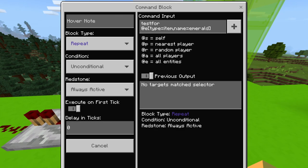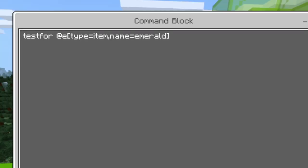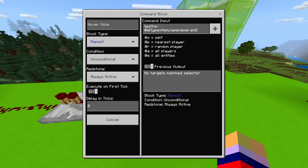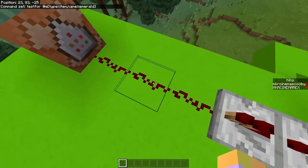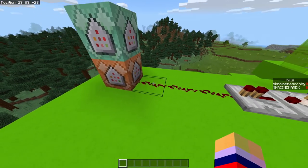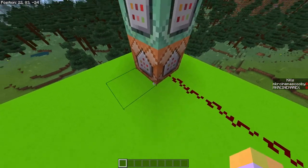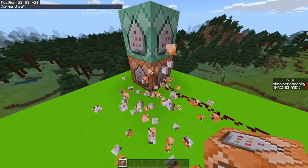This command block is going to be set to Repeat, Unconditional, Always Active. For the command you're going to type: /testfor @e[type=item,name=Emerald]. Copy this exactly — Repeat, Unconditional, Always Active. Then you're going to need a comparator and a repeater facing away from it, with redstone string leading up to another command block facing upward. You can place those by standing above, jumping, and placing them — then crouch and place to complete the setup.